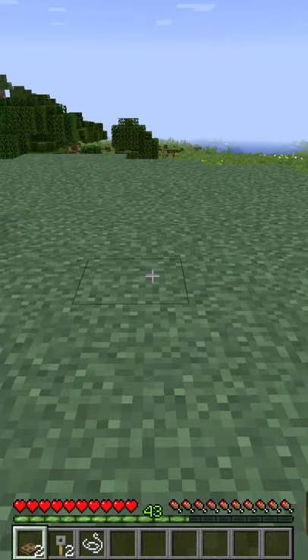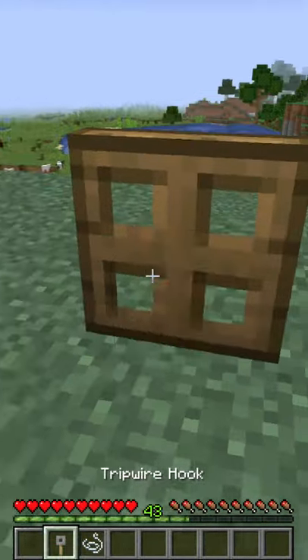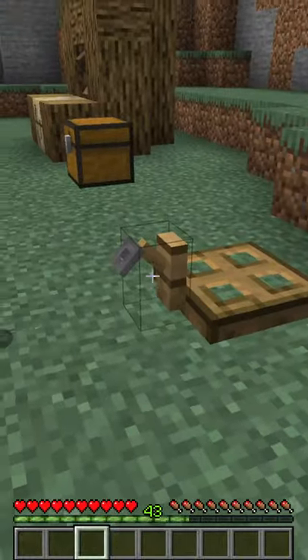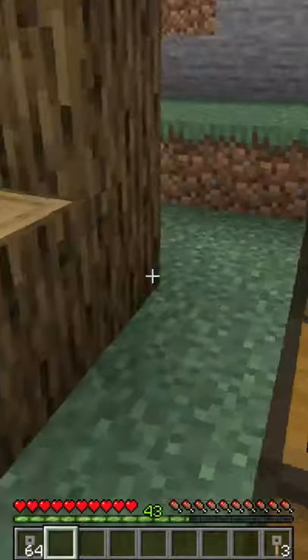To duplicate in Minecraft and get unlimited emeralds, place down two trapdoors opposite each other, then crouch and put two tripwire hooks in each one. Put the string in the middle, and when you walk over this, the tripwire doesn't get destroyed but it drops the item — meaning it duplicates the tripwire hooks.